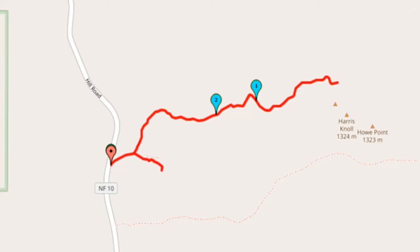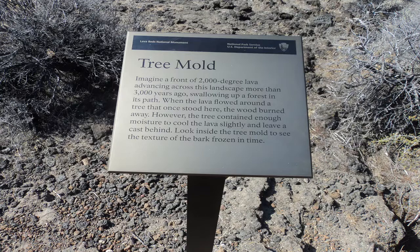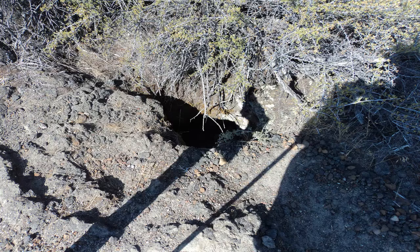An interpretive sign identifies a tree mold, a hole in the lava flow formed when the lava hit a tree. The lava burned up the tree, but the tree cooled down the lava enough to create this hole.